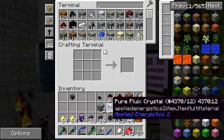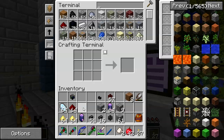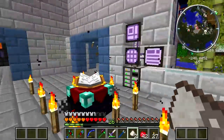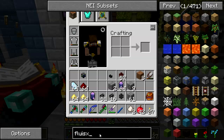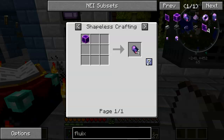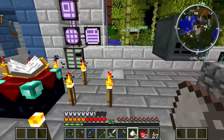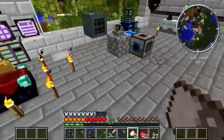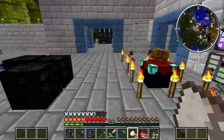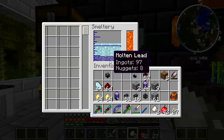I need to mix these with a stack of nether quartz crystals and a puddle of water to make fluox crystals. The fluox crystals are the best way to get fluox dust, and you need that to make the cable and a few other things in AE. So I'm going to go ahead with that. It's got 98 ingots and eight nuggets worth of lead in there.